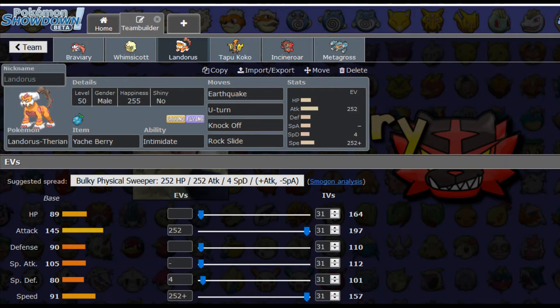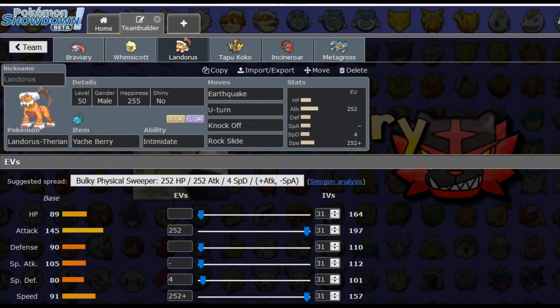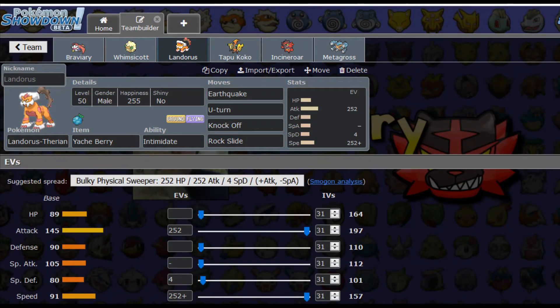We're packing Earthquake, U-Turn, Knock Off, and Rock Slide. Earthquake is a pretty good move that hits a lot of things. U-Turn lets me keep that Intimidate cycling. Knock Off so I can knock off something's item. And Rock Slide just so I can possibly get flinches. There are some Pokémon that will probably outspeed us, so we'll have to keep that in mind — but with this set we'll outspeed quite a few Pokémon and maybe get some flinches.